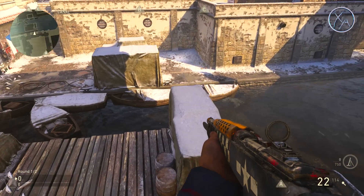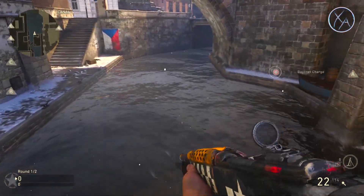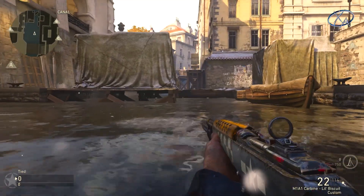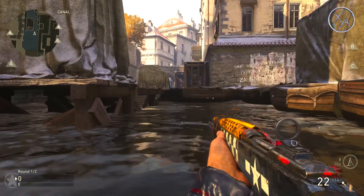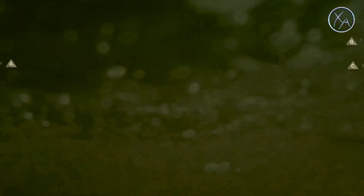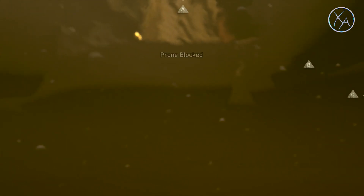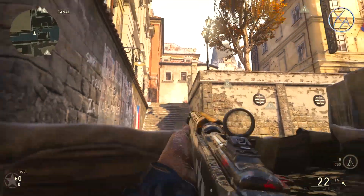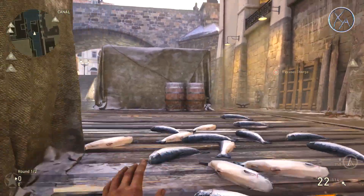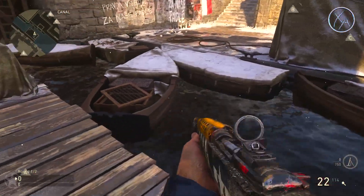The final thing we're going to talk about today is the water on the map. You can actually go in the water — if you crouch you can swim a little bit; it's not deep water. Honestly it's not the most helpful thing, but one thing I've noticed is if you're challenging people there, you can actually swim underneath this boat. You might be able to take somebody by surprise when you go under the water — they might not know you can — and pop up over in this area.